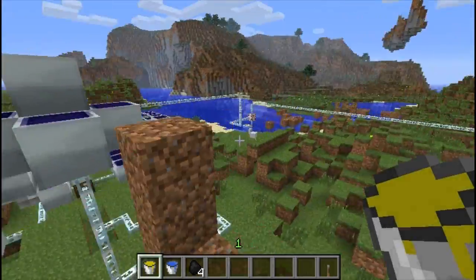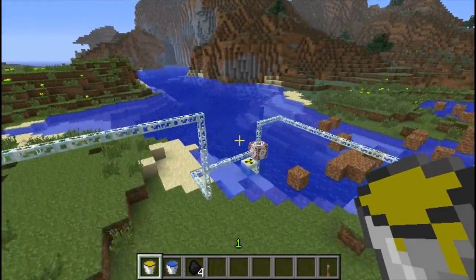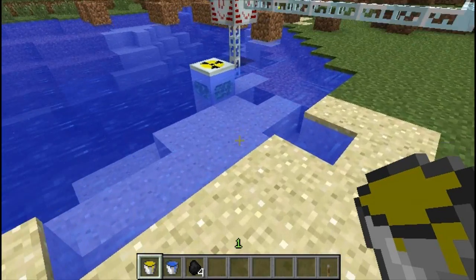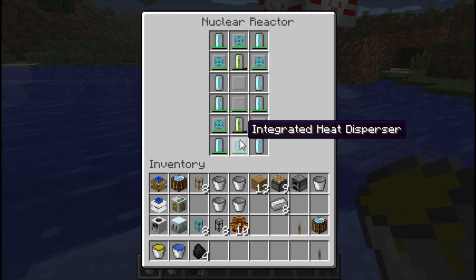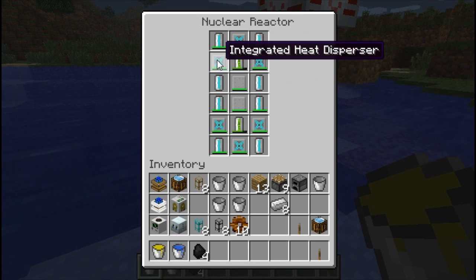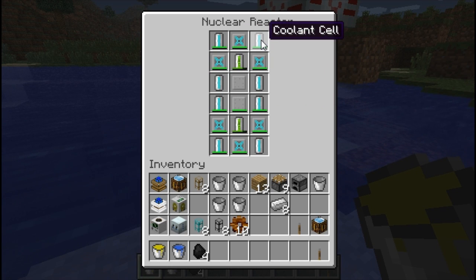Now we'll fly over here and I'll show you the nuclear reactor, because that's what you wanted to see primarily. As you can see, this is a very simple setup — uranium cells are just here, being passed into integrated heat dispersers and into coolant cells. You can actually put more than one reactor and they'll go all the way out to about here.